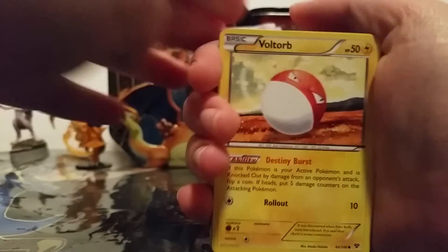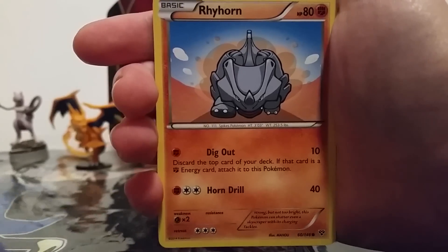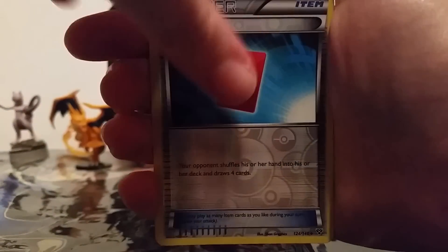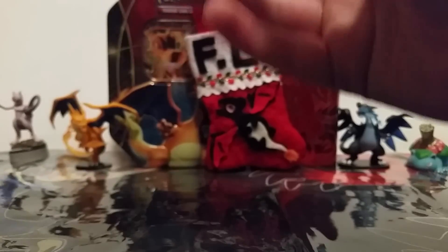Alright, so we've got a Voltorb, Skiddo, Scatterbug, Weedle, Rhyhorn, Lunatone, Horsea, Sableye. Our reverse holo is a red card — that's pretty cool. Then our rare is a Beartic, non-holo, not very exciting.